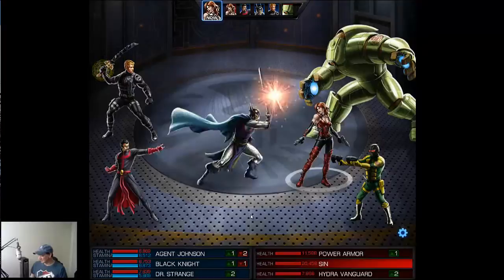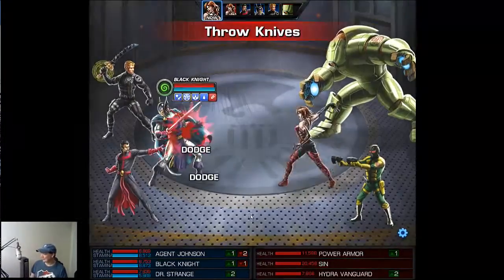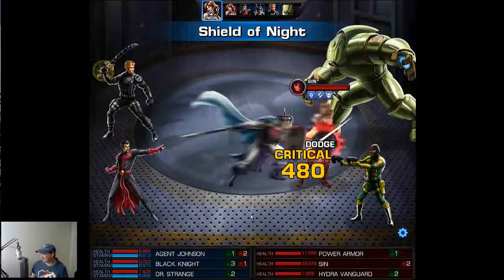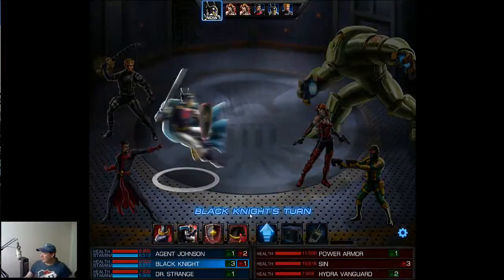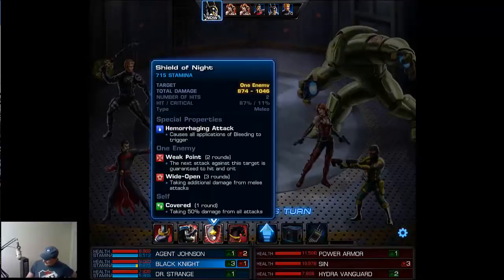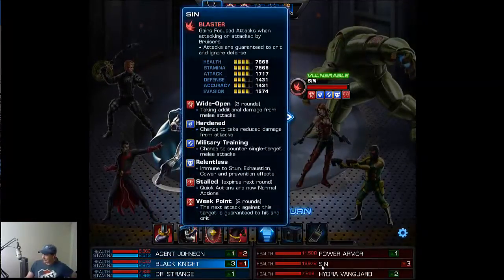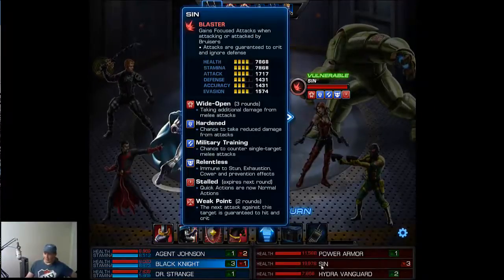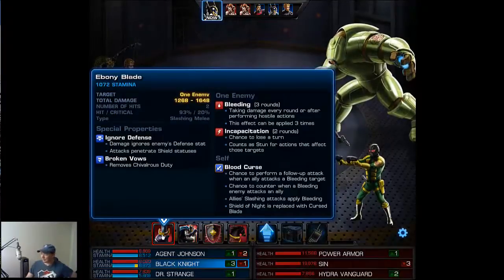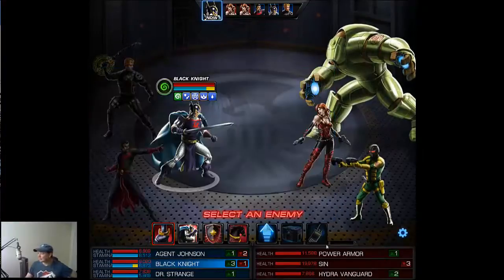The Hydra Vanguard did not open up with the stun baton, which is really nice. Doctor Strange goes pretty early, so Darkest Void is going to go out early. On Black Knight, I have Wide Open equipped on his level 6, and you can see that has already gone into effect. On his level 1, I have Incapacitation — because he does follow up with Ebony Blade quite often, so why not get some free stuns?